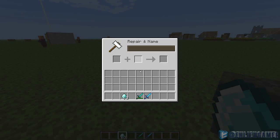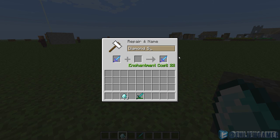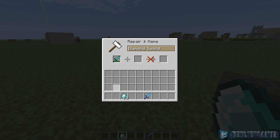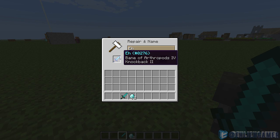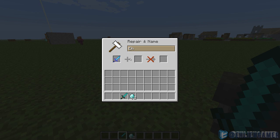This item is called an anvil. An anvil allows you to repair damaged tools and rename items. Say we have this enchanted diamond sword — we want to rename it 'A,' which costs 22 levels; you take it out and now it's a sword called A. To repair a damaged diamond sword, just throw a diamond in — costs one level and you get a brand new diamond sword. You can also combine enchantments from two weapons onto one sword.